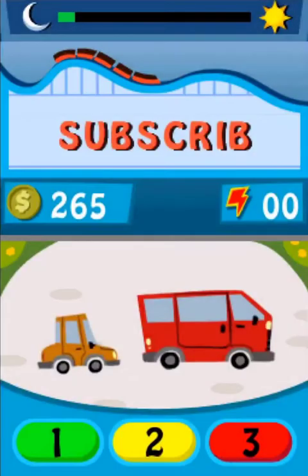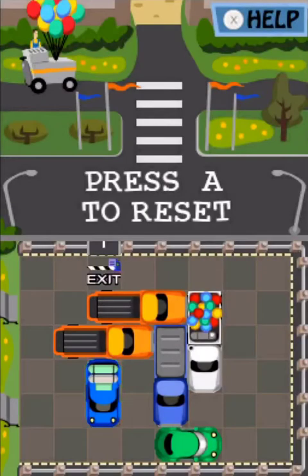Choose a level. A car is blocked in the parking lot. Use your stylus to move the cars and get the visitor's car to the exit. Ready, set, go!